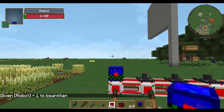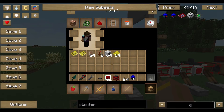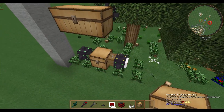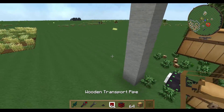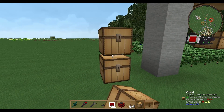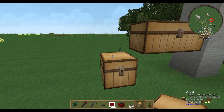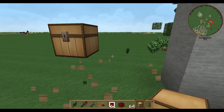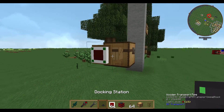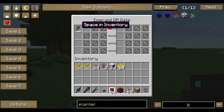The first robot is the planter — like with the wheat farm, the planter is planting oak saplings within its defined area. Now we need to get it some supplies. We need our wooden transport pipe for getting things out and a cobblestone pipe for getting things into a chest. There we are — a nice little chest with a wooden transport pipe and a docking station.